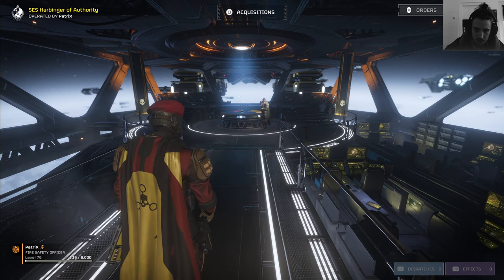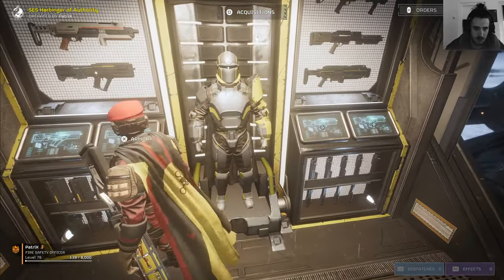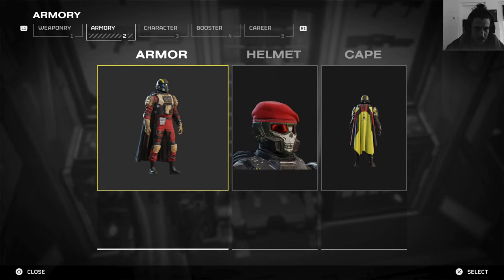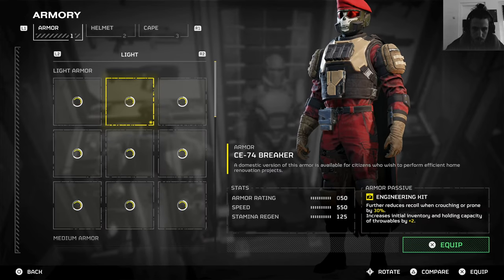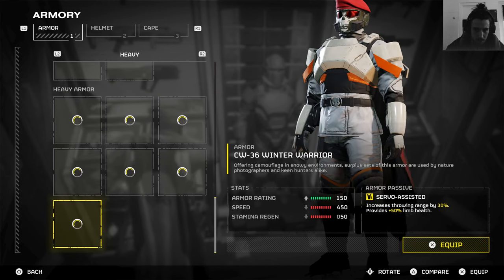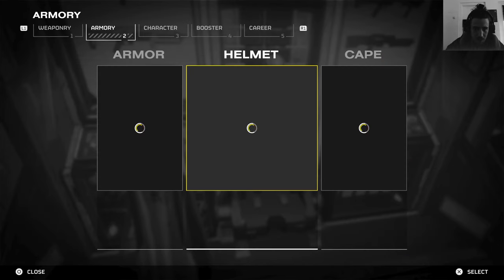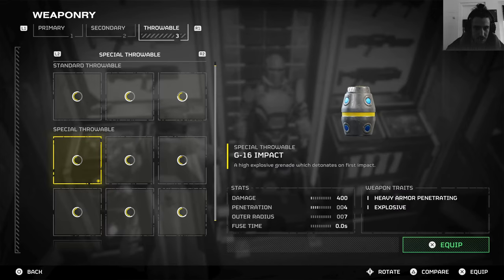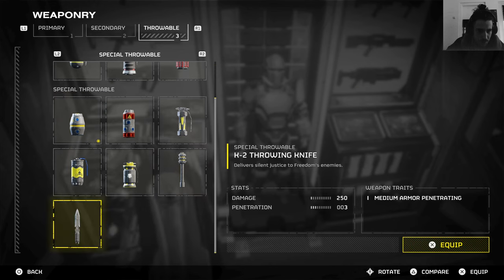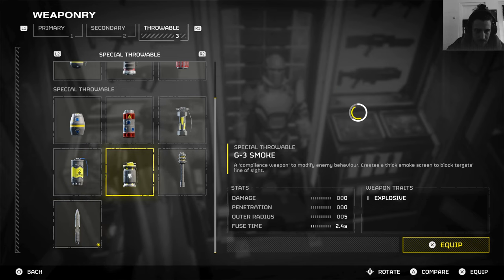Ladies and gentlemen, all divers got a big buff — so much stuff they buffed again. Light and heavy armors apparently both got more armor rating and can help you survive more. I can't test it right now. Throwing knives — you get more now, around 20. That's what I'm going to take with me.